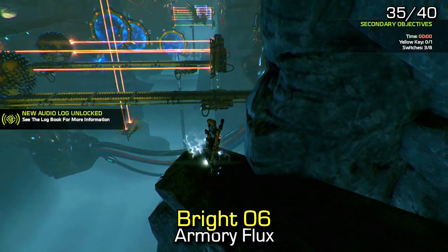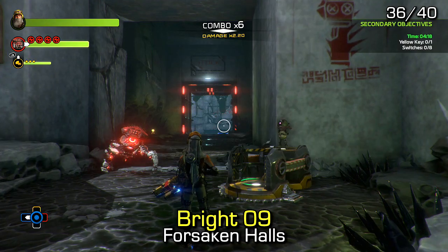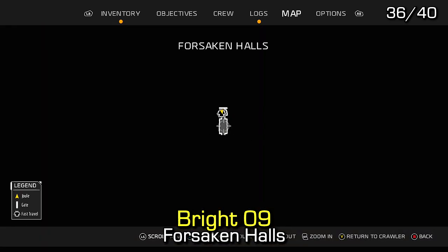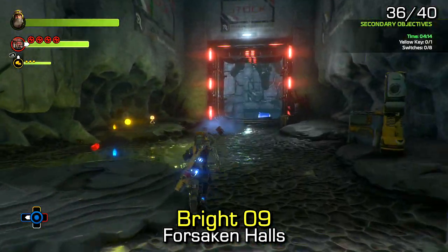Natalie Bright number 9 can be found in the Forsaken Halls dungeon. Just after starting, you'll notice that there are some boxes off to the left — if you destroy them, you should be able to easily spot this audio log on a small platform.